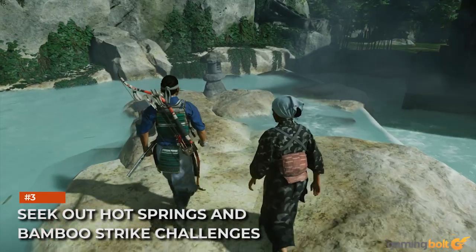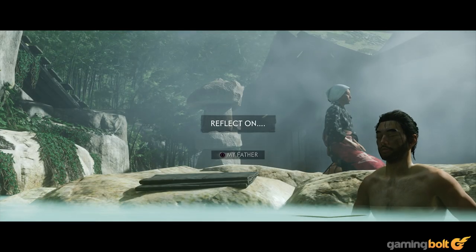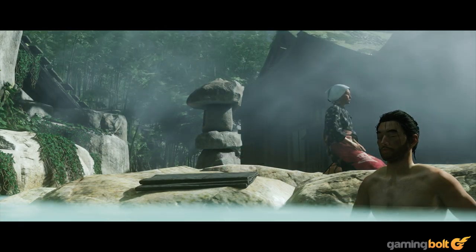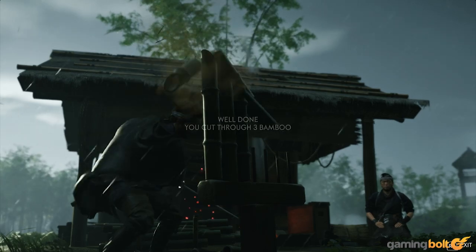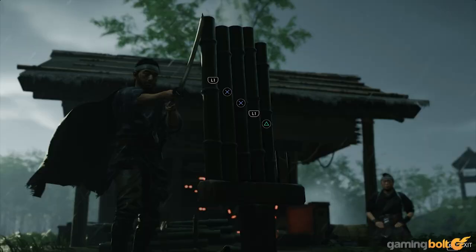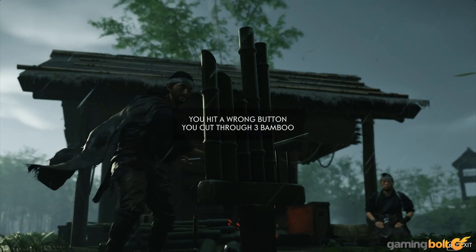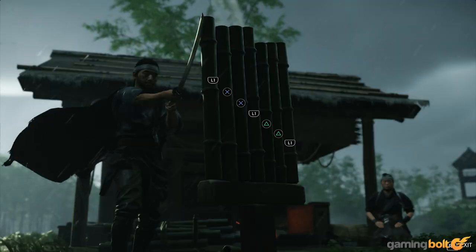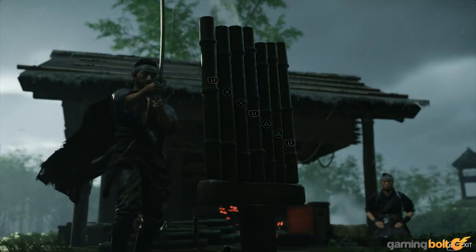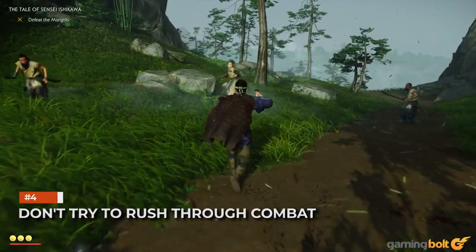Hot springs and bamboo strike challenges are among the many optional locations you can find in Ghost of Tsushima's world, and you should definitely seek out as many of both as you can. Hot springs increase your max health, while bamboo strike challenges increase your resolve, which you need to heal and use certain abilities. Collectively, all the boosts you get from these challenges and hot springs will give you a major leg up in combat. Speaking of which, don't try to rush through combat.